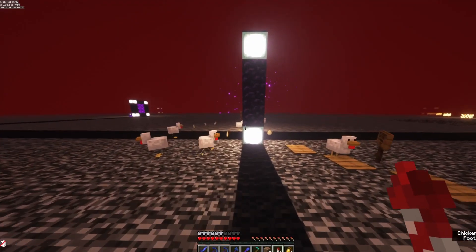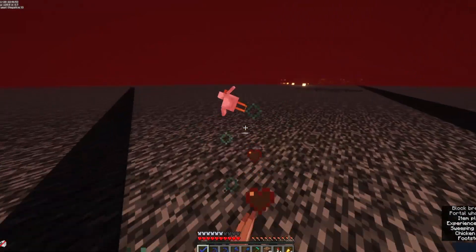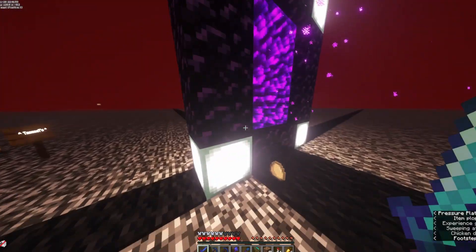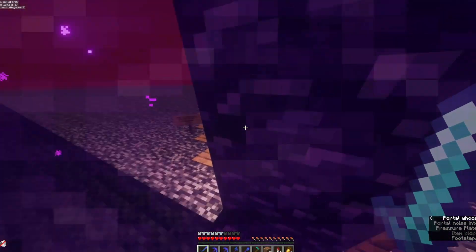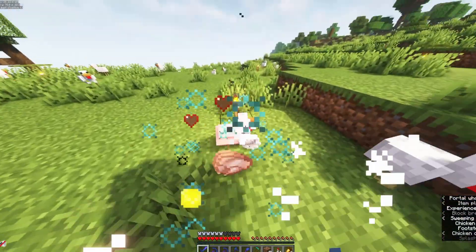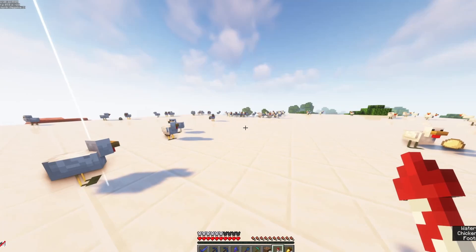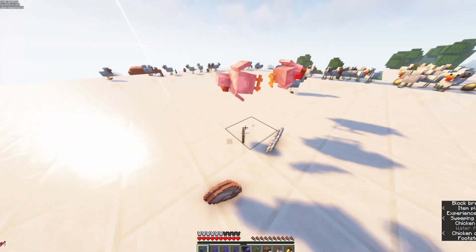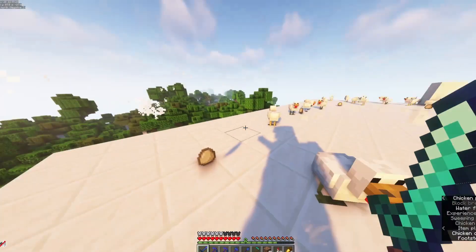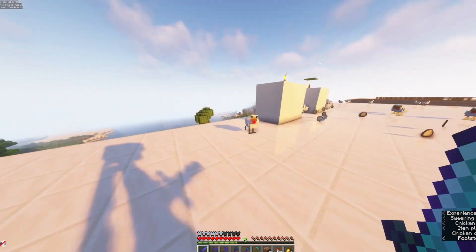We haven't even got to spawn yet and you can already see the bedlam that's happened. Let's see how many heads we can get — we need a quarter of a stack, 16 heads, and we win. Here we go, this is easy pickings. We've got our first.